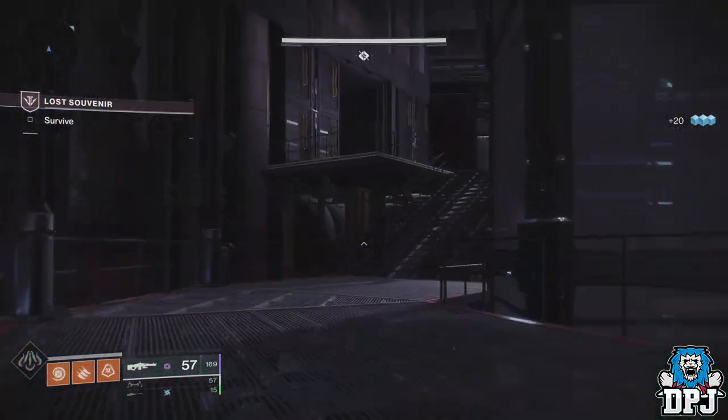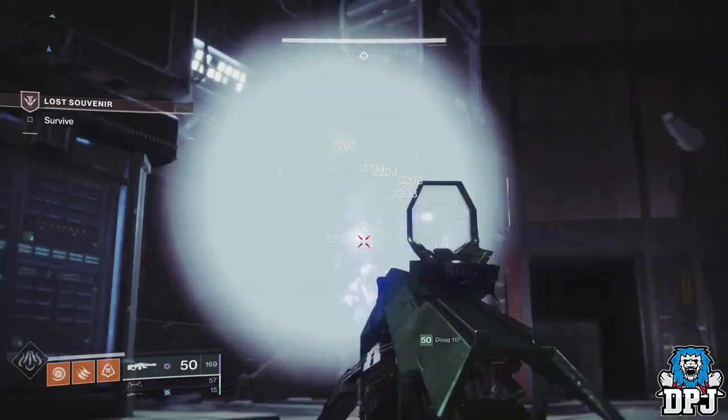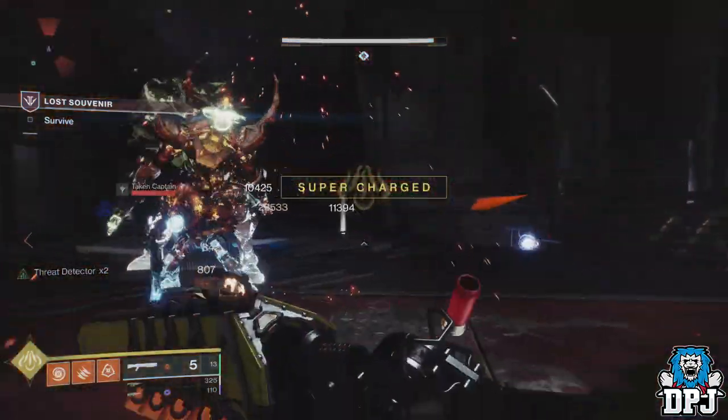Once the shields are down, you can do damage with every weapon. This goes on for about three rotations — between each boss is a taken blight which you have to take out. Once you've done here, a crate will spawn in and you go collect the continuation to this quest.